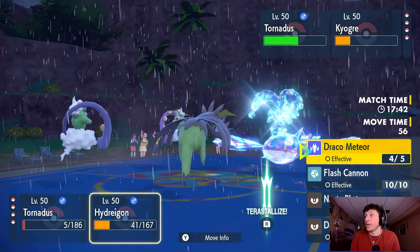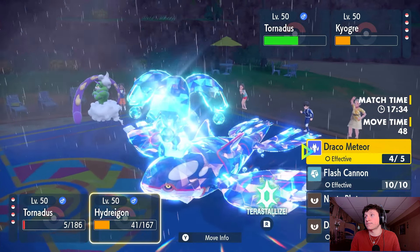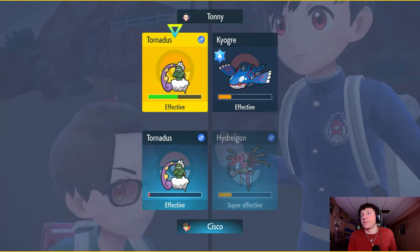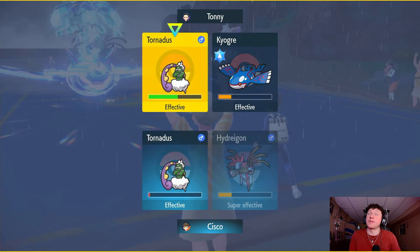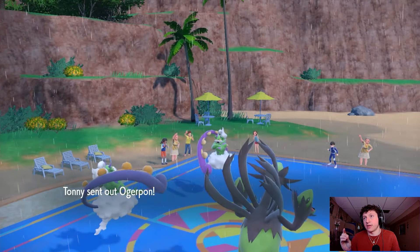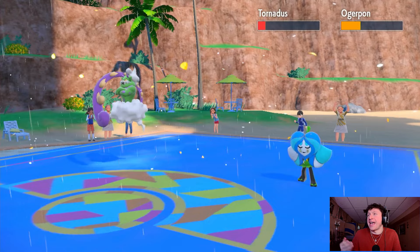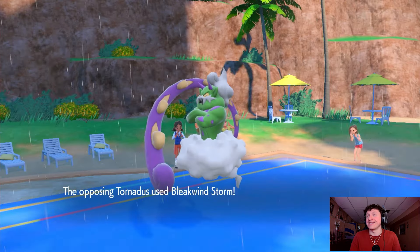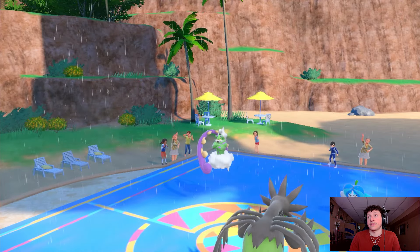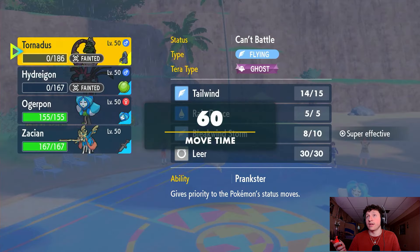Hydreigon dies out here because their Tornadus outspeeds my Hydreigon. They might just protect actually — but if they protect Kyogre that's fine. They're withdrawing — wait, why are you going to Ogrepawn? You're going to take a super-effective Bleakwind there and take massive damage. The Speed drop from Tornadus — let's go! They're going to Bleakwind and pick up a double KO. But now we come in with Zacian and our own Ogrepawn, and this is looking like wraps.